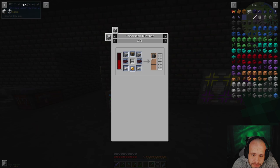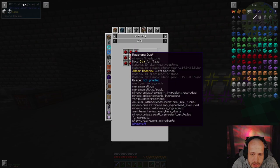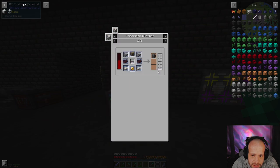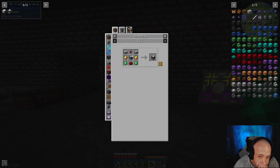Firstly, we need the simple machine frames — we need a ton more plastic, god damn it. We just need one, two, three of these, because we need three of them, which means we need a whole bunch more latex.